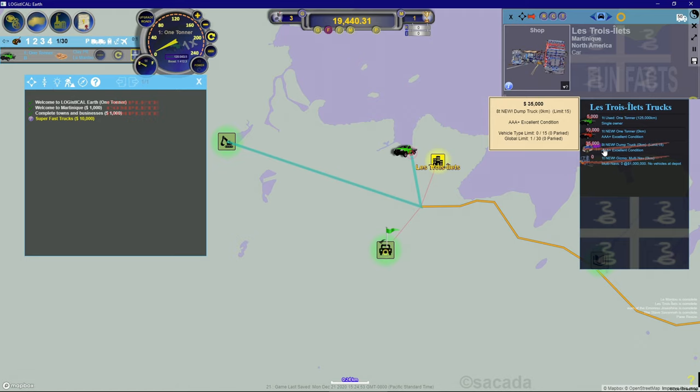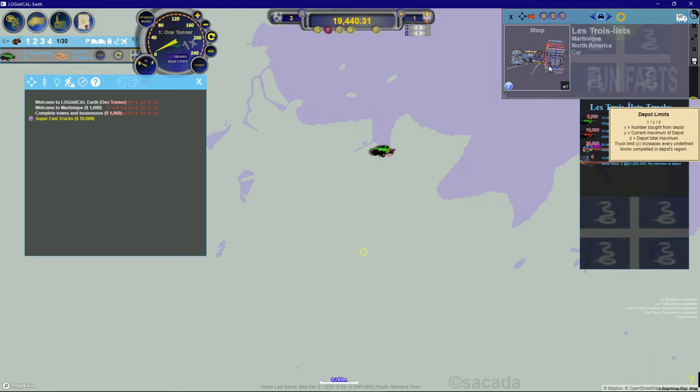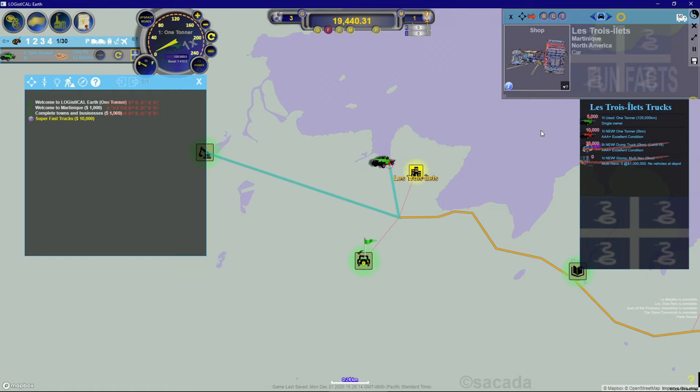Or I can buy the same vehicle new with zero kilometers in excellent condition for ten thousand dollars, or I can get a new dump truck - eight tons, carries eight times the product - for $35,000. There's also a one-ton gizmo multi-nav. At the very top of the pop-up it says one million dollars. We'll get to that down the road. I don't think we need more trucks just yet.